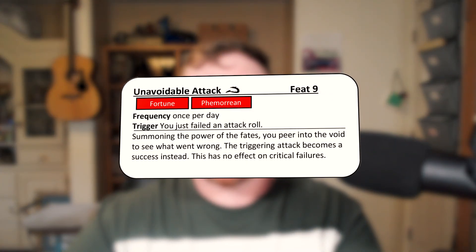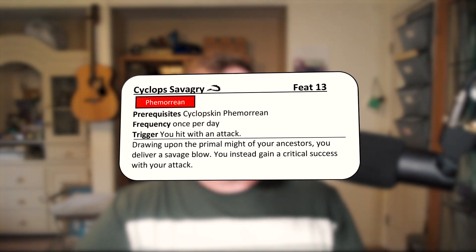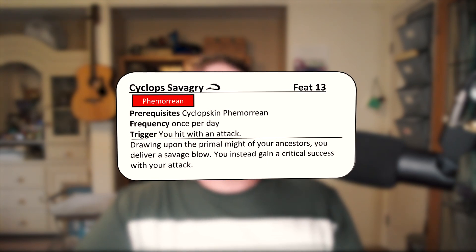There's only one feat at 9th level: Unavoidable Attack. The trigger is you've just failed an attack roll. You summon the Power of the Fates, peer into the void to see what went wrong, and the triggering attack becomes a success instead. This has no effect on critical failures — if you just miss, you can move that to a success, but if you critically fail there's nothing you can do about that. At 13th level we have Cyclops Savagery. You have to be a Cyclopskin Fomorian. Once per day, when you hit with an attack, you draw upon the primal might of your ancestors and deal a savage blow, gaining a critical success instead. This is drawn straight from the Cyclops Monsters, except it's once per day.